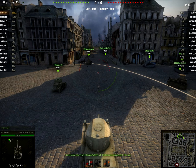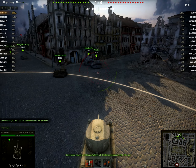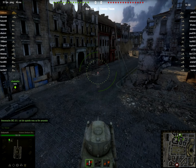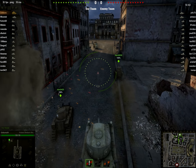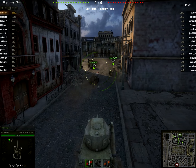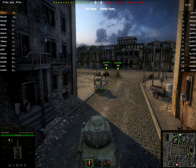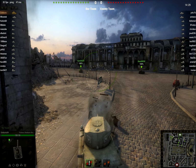Today's battle is in Himmelsdorf and it is a standard battle, which means there are two objectives: one is to destroy all the enemy tanks, and the other is to capture the enemy base. Friendly fire is enabled in this game, so I could shoot my teammates if I wanted to, but that's obviously not beneficial to the team. Everything is pretty much destroyable — you can just drive over stuff.